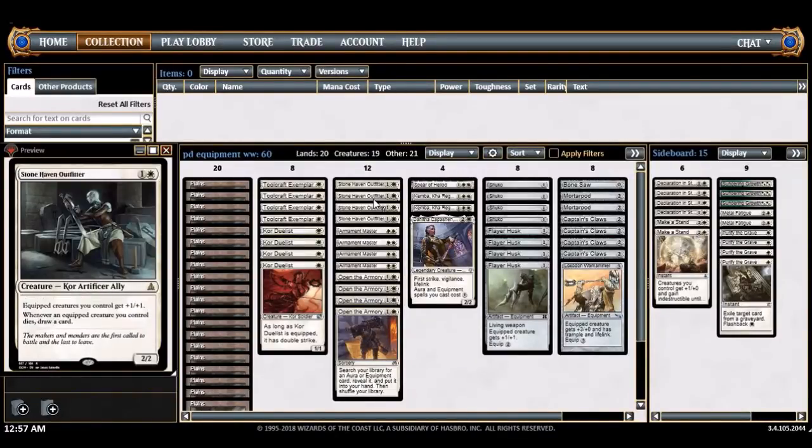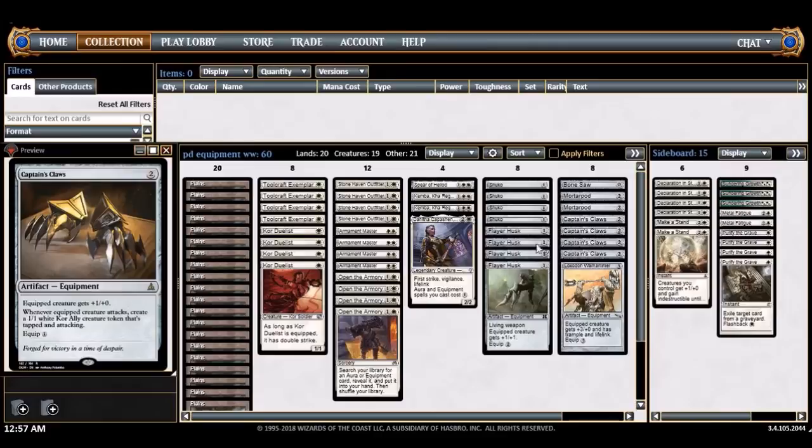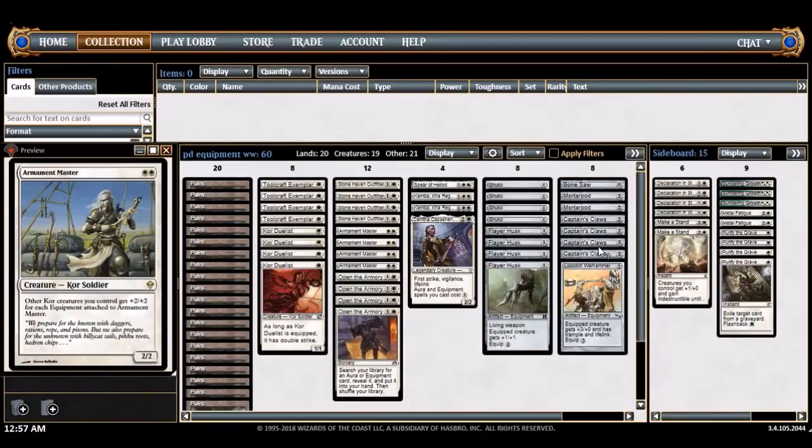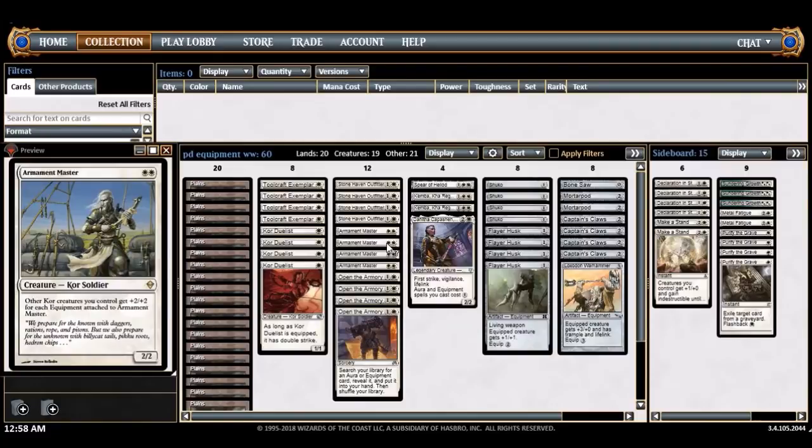Stonehaven Outfitter is the grindier package. First of all it pumps your equipped creatures, which helps out the living weapon creatures, and the second part is really great - when an equipped creature dies you draw a card. It kind of helps you keep churning through the deck trying to find equipment and spells. Armament Master is pretty good with Captain's Claws, which actually makes Kor tokens, so if you equip Armament Master with Captain's Claws you're going to start pumping out 3/3s.